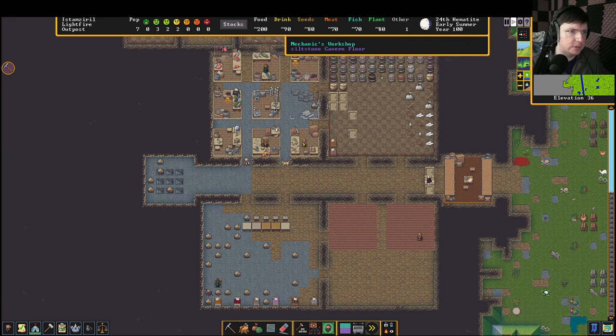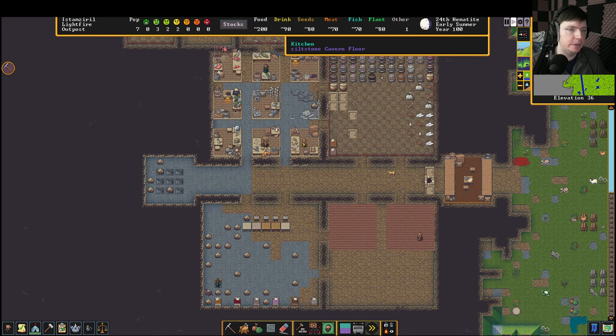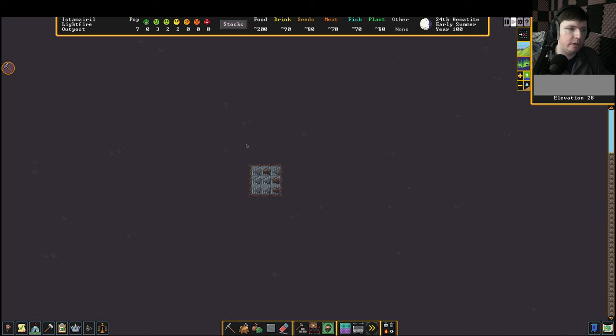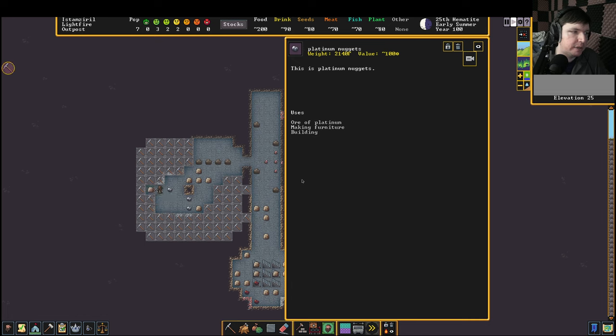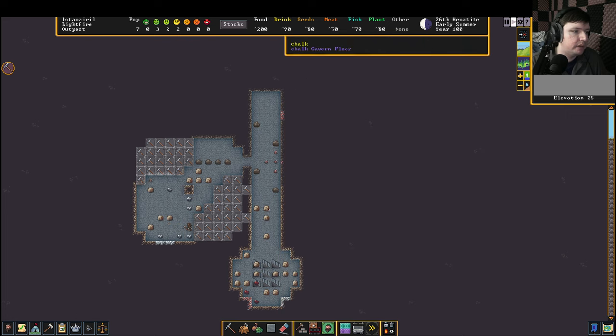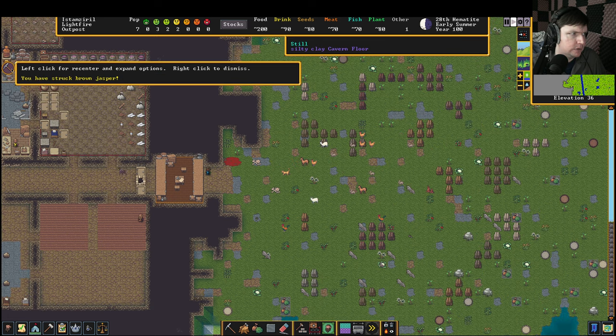I think the only person who can do this is our miner. It is going to split his attention, but it is something we need right away because we have critical things that need mechanisms. We've also got some platinum here — nice for making very fancy things that are worth a lot of money. It's not a great weapon material because it's soft, but it is heavy. A weapon that doesn't need to be hard but needs to be heavy is a hammer, so we'll probably make hammers out of this platinum. They'll be worth a lot but they'll also do a good bonking.